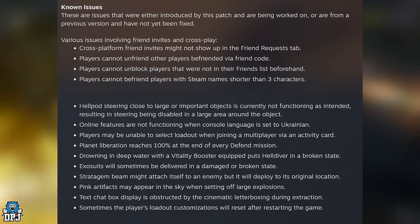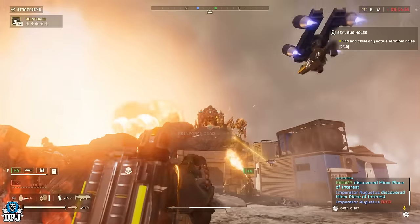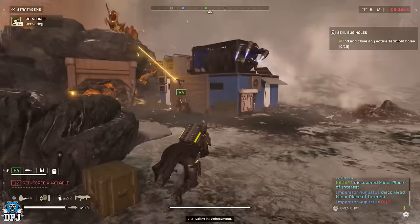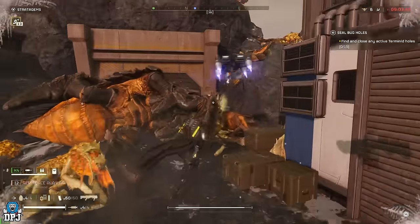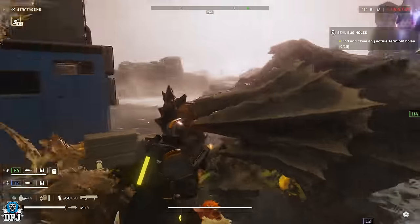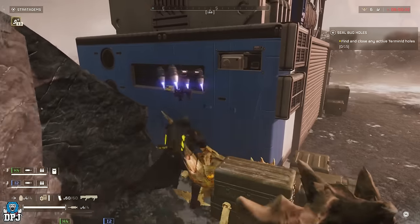And there we have it — that is the end of the latest patch 1.000.103. Now moving on to a few leaks, and these could be possible story leaks as well. It regards what could be a new boss. If you don't want spoilers, leave the video now. But what we saw last night over on the Helldivers Reddit leaks, we saw a couple of really interesting drops, obviously data-mined from the files.